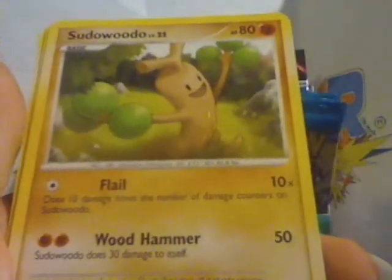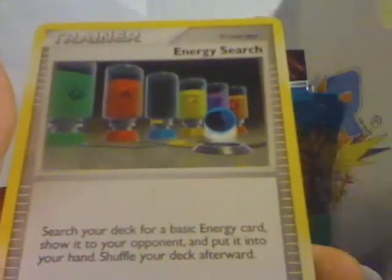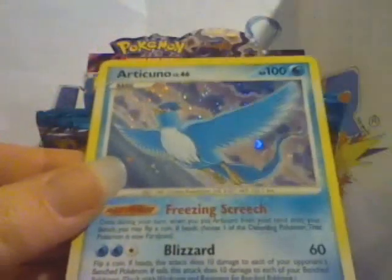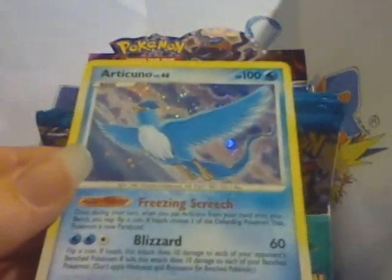We've got a Pokeball, Pseudo Widow, Pseudo Widow, Unknown Q, Chingling, Electric, Spiro, Burma Sandycloak, Energy Search, a Piplup Reverse, and a Rare Hollow Articuno, which I already have, but I don't know if it's mint or not.